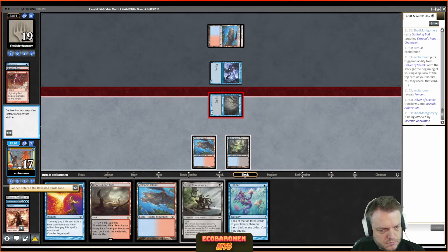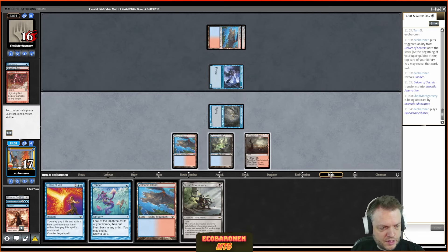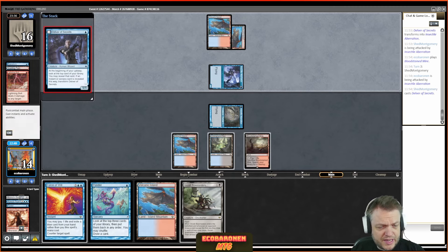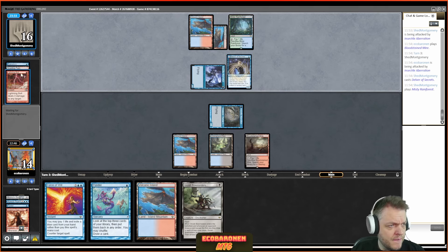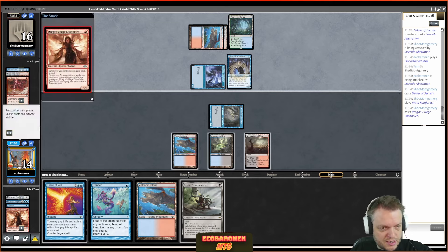The deck has hard removal in Molten Collapse — basically sorcery-speed Terminate that also takes out Chalice of the Void, saving sideboard slots. Pretty standard otherwise: four Wastelands, three of each dual, eight fetches. The sideboard tries to address Goblins, Red Prison, the mirror. I bring Hydroblast in against a bunch of decks, Counterbalance for the mirror, Force and Negation for combo.